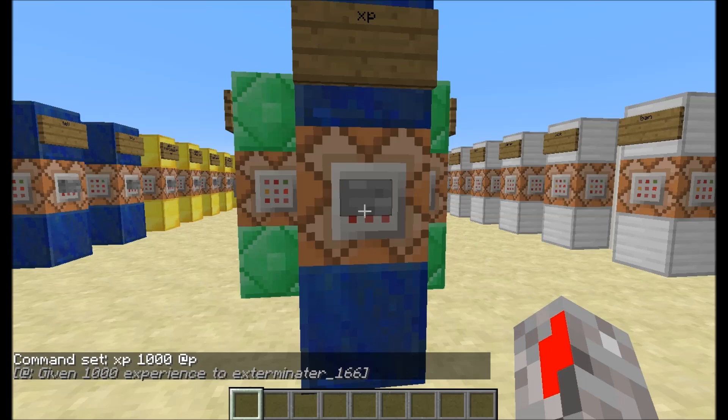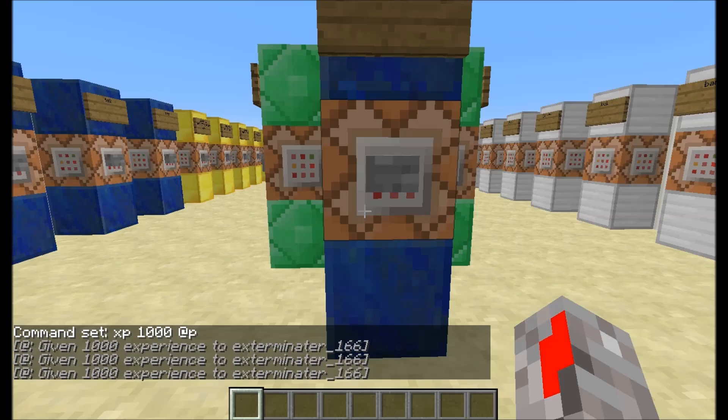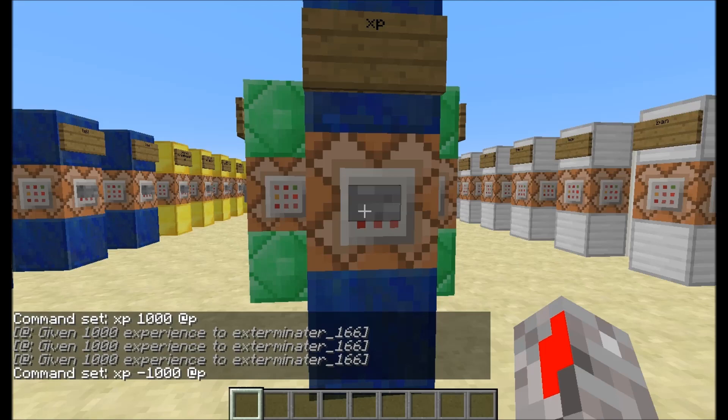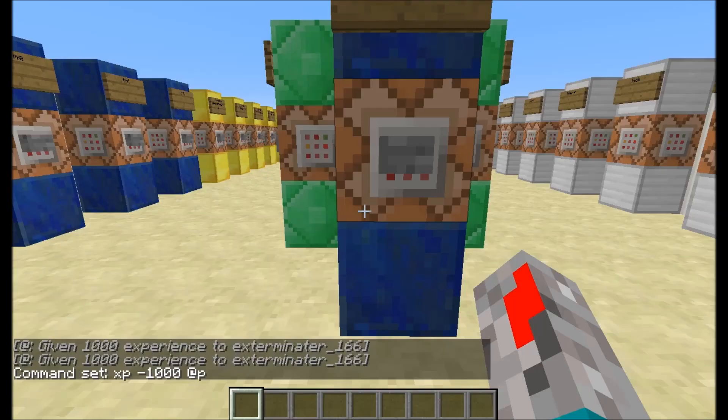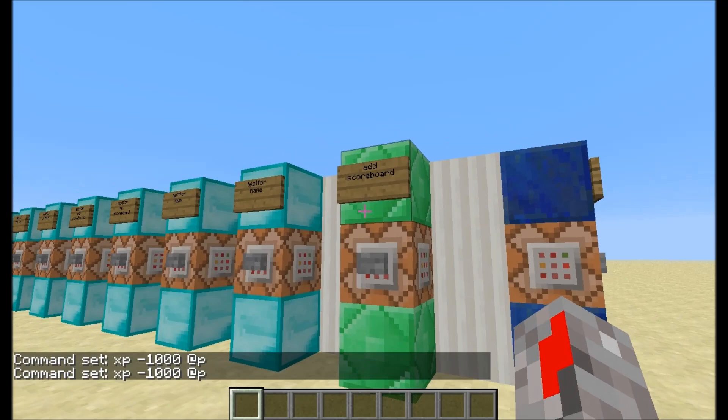The XP command: slash xp, 1000, @p — it will give me XP. You can also do a minus value and it will remove XP. A pretty basic command as well.